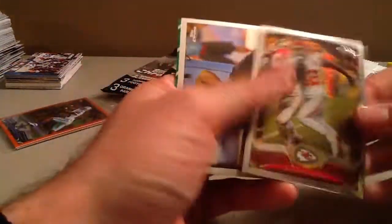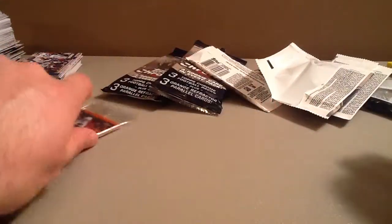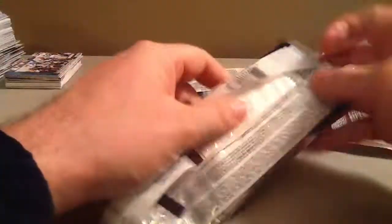There's a nice Brady base. Another Zach Stacey — doing pretty well in this box. There he is — Escobar. Can't have a 2013 break without an Escobar try, it won't be right. Got Dez Bryant, Kyle Long, and Brian Banks. Terrence Williams, Denard Robinson refractor. Jonathan Franklin. Fantastic pack.